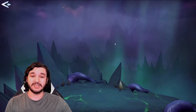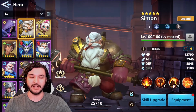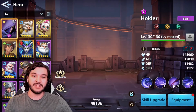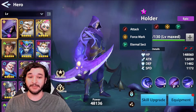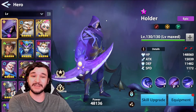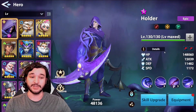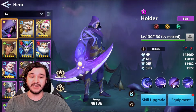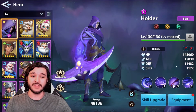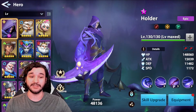You can see here that each character has a couple of icons on the right-hand side. Holder is the one we're going to pay attention to today. He's an attack-type character with a force mark, which means if we increase either one of those, he's going to increase his stats. Let's keep track of his stats: 148,000 HP, 15,000 attack, 11,500 defense, and 1,172 speed.